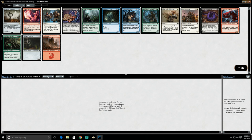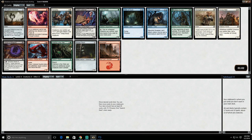Hello everybody and welcome, this is Gabby Sparts. We're going to be drafting some Shadows over Innistrad today. We've already opened our pack, so let's take a look at what we've got here.